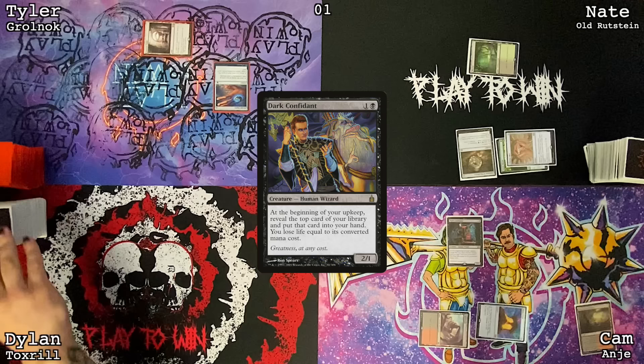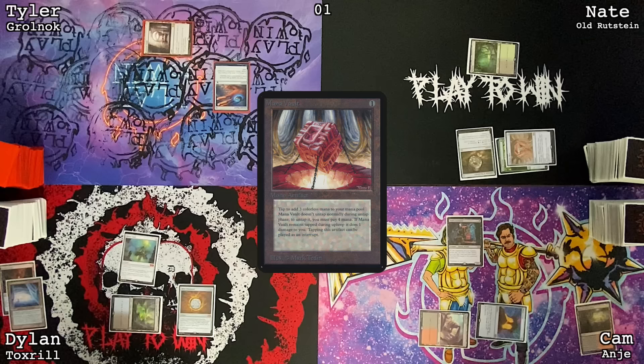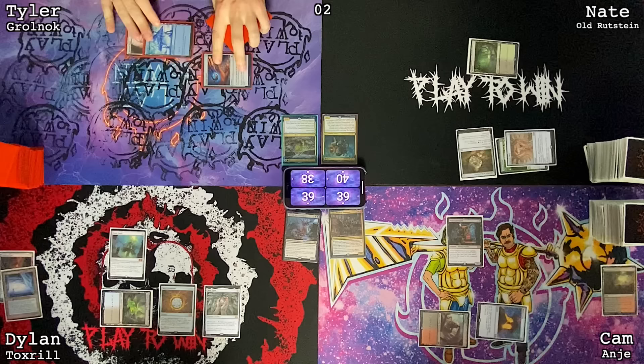Draw a card. Scalding Tarn — crack it, Underground Sea. Cast Mox Diamond discarding Cephalid Colosseum, cast Mana Vault, also going to cast Mox Opal. Pass my turn. Untap, draw — Seat of the Synod. Losing two life from Ancient Tomb, cast a Frog. Ribbit. Pass the turn.